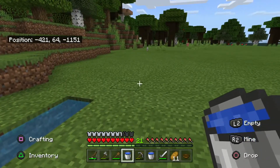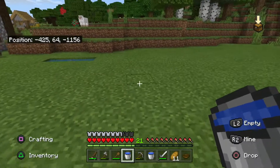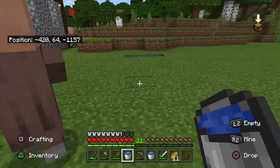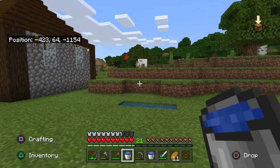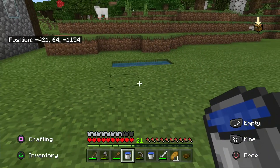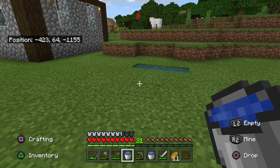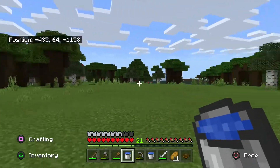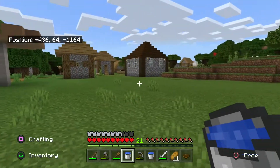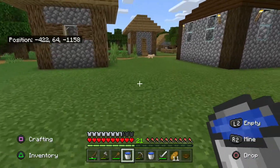I'll develop that as time goes on into our little smallholding — it'll be expandable obviously. We'll make sure we've got wheat, carrots, potatoes, and anything else I find I'll plant there. And then we've got a nice big area over here for some sort of animal pens, which will keep us in food and whatever other supplies we need.